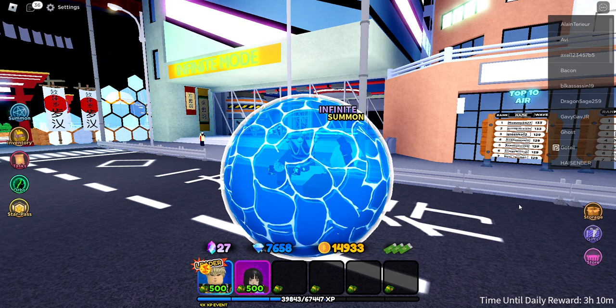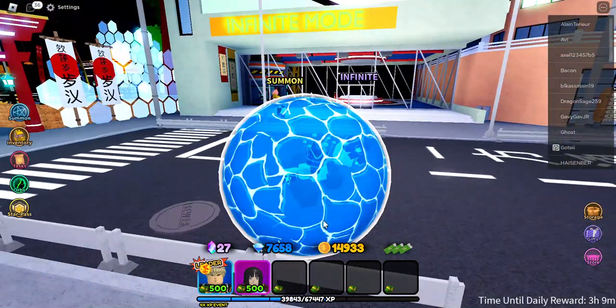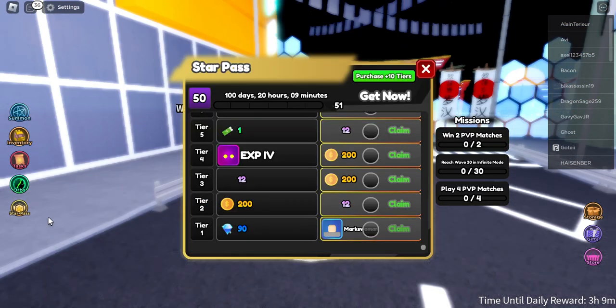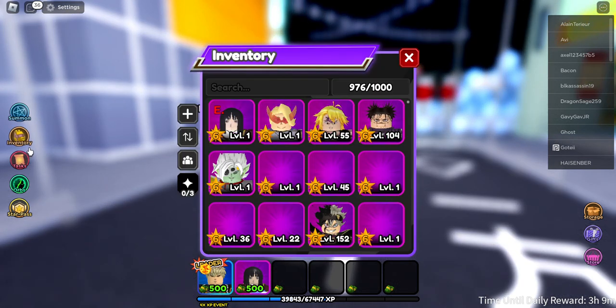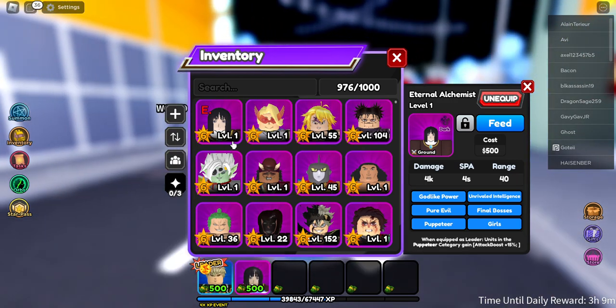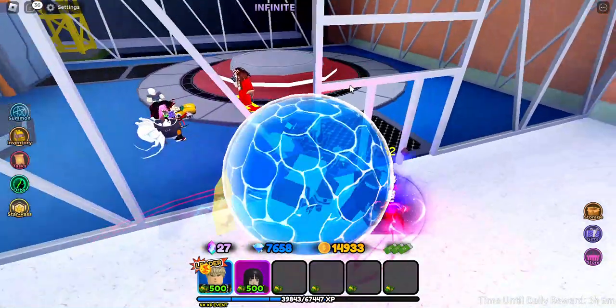Hello and welcome back to another video. Today we're going to be reviewing the tier 50 unit in the star pass — the Eternal Alchemist. I don't know who they're based off of or what anime they're from, but let's go check it out.